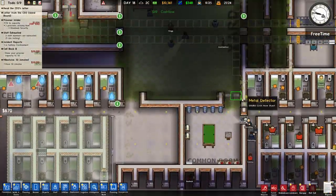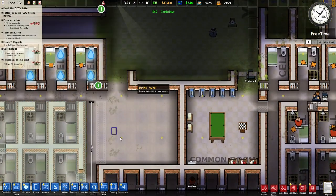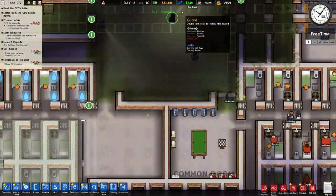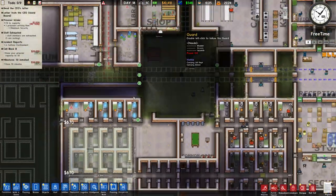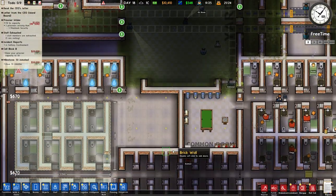I may want to change the entrance of these cells. Instead of having two entrances left and right, I'll just put one main central entrance right here, tethered to this wall.